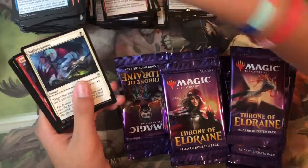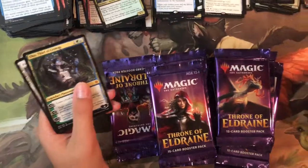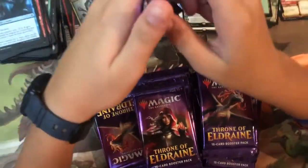Uncommons: Righteousness, Joust, Savvy Hunter, and the rare is Oko. A planeswalker! That's the fourth Oko I have now.